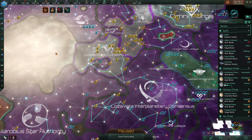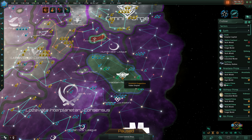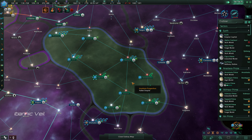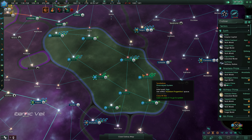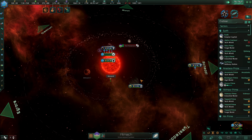Hello everybody, and welcome back to Stellaris, where we are currently fighting the Hadam Progenitors here, and we will go ahead and proceed forward. All we need to do at this point is take over their planets — there's only, I think, four. Unless they have multiple planets, there are four systems with planets remaining.